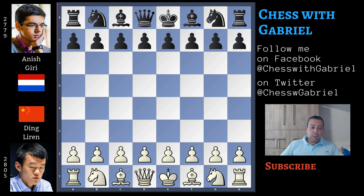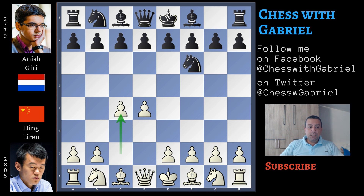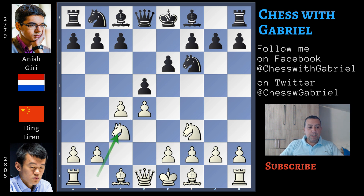Ding Liren opens with d4 and Anish Giri answers with knight to f6, c4 e6, knight to f3, d5, and with knight to c3 we are back in the Queen's Gambit Decline. Giri continues with bishop to b4 — the Ragozin variation — and Ding Liren with bishop to g5, pinning the knight. This is the main line.